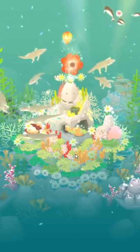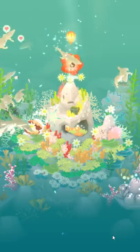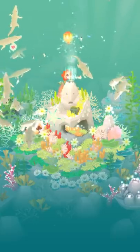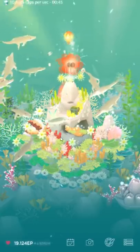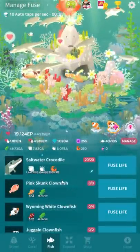They had a countdown timer on the marine otter — I don't know why they didn't do that for this one. But, you know, it's Abyssrium. Who knows why they do what they do. So get as many alligators as you want. I think personally about 20 is good, but make what you want, make what you can, whatever.